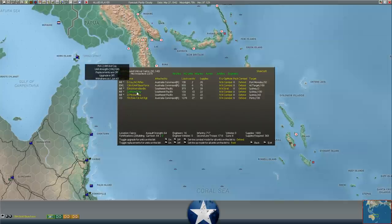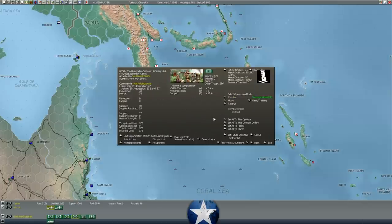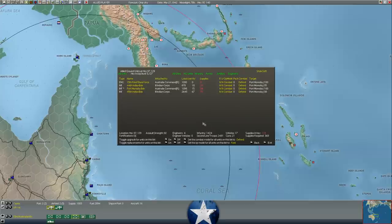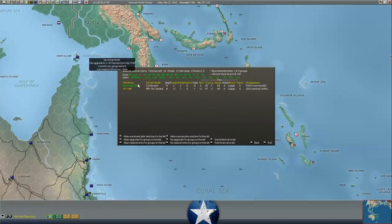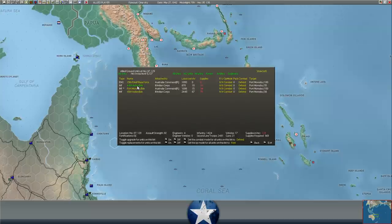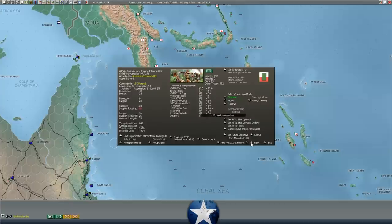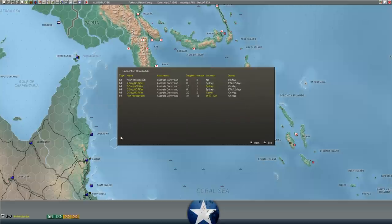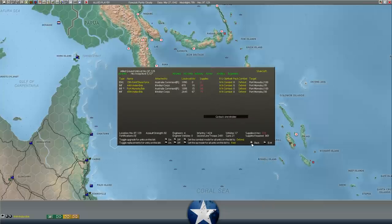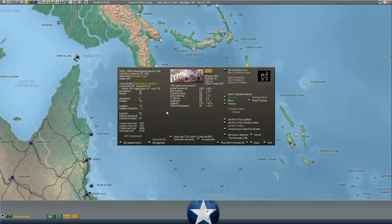We've finished pulling out the 53rd Australian Battalion, so we've got to switch over and start pulling out a new unit. We'll probably work on the Port Moresby Brigade - they've got more CMF sections so they're probably worth keeping around. Plus they're elements of the Port Moresby Brigade, so we could stack them with the other New Guinea rifle sections. We could also do the 45th Indian Brigade, which has 84 Indian rifle sections. We might want to pull them out instead.